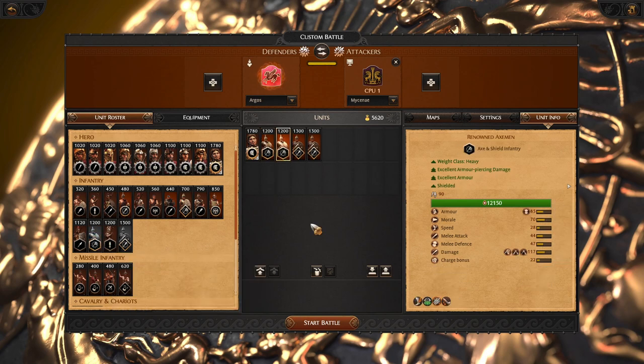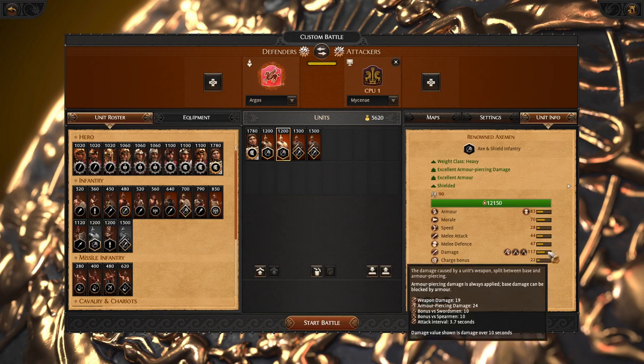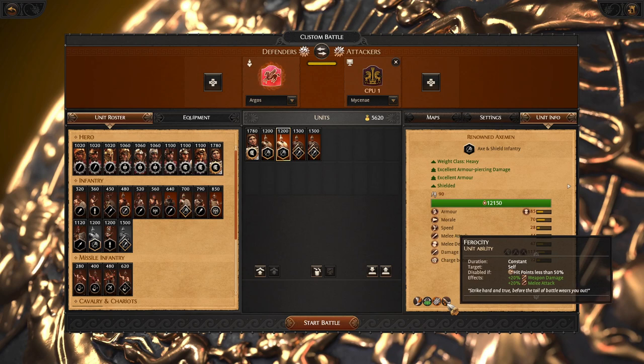The next unit is the Renowned Axeman. Very solid frontline — it performs very well, having a pretty strong weapon and good stats.